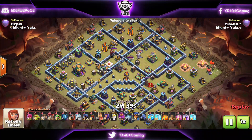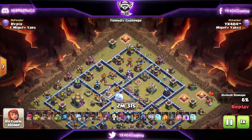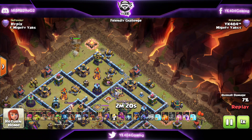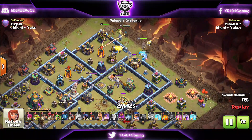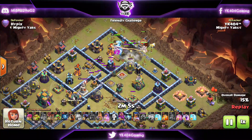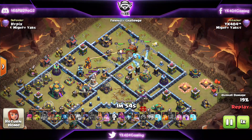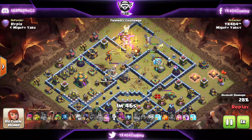This is another anti-three-star base. Shout out to Hypix for doing some friendly challenges with me. I was able to take care of this base very easily with the core zap — we zapped out the Multi Inferno again. I funneled using the Sneaky Goblins. I want my King to go inside the Multi Inferno compartment and my Queen to go inside the Eagle compartment. Ice Golems to tank for the heroes, Royal Champion with the King going inside, Log Launcher to open up the base, and a Headhunter to take care of the enemy King.